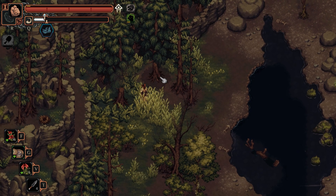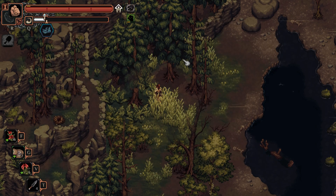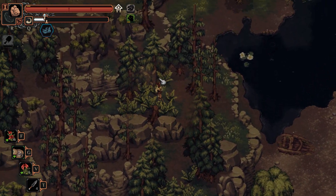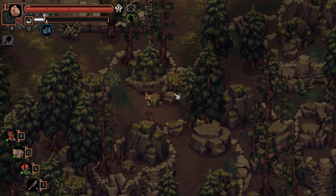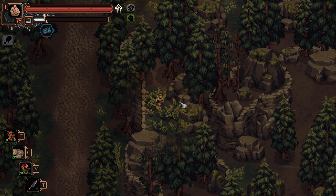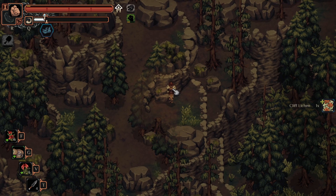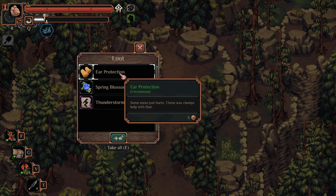For your next cliff lichen, come on over here on the map. You want to go through this little secret path up the mountain. This is also where you can get a free pair of ear protection. So here is the cliff, right there. And here is your ear protection — and a thunderstorm. Really good.